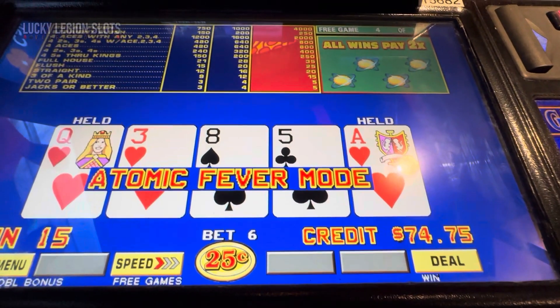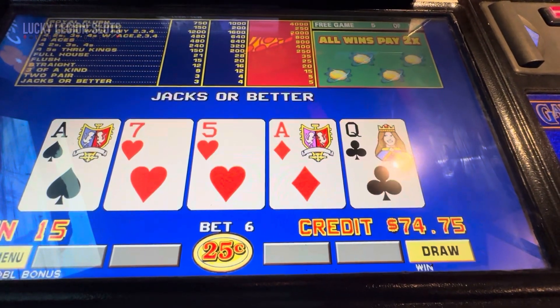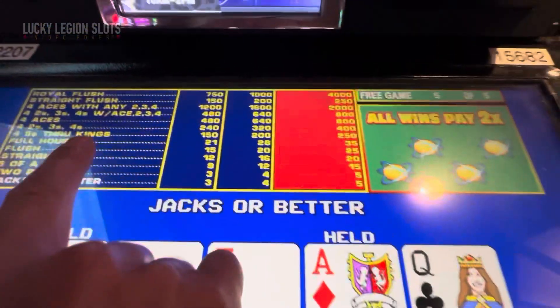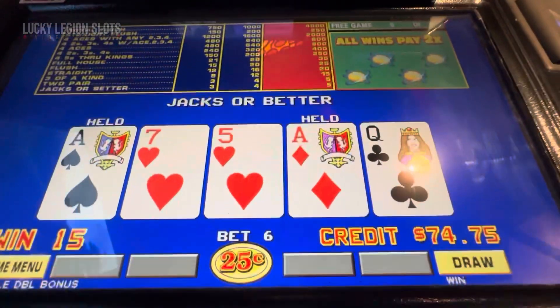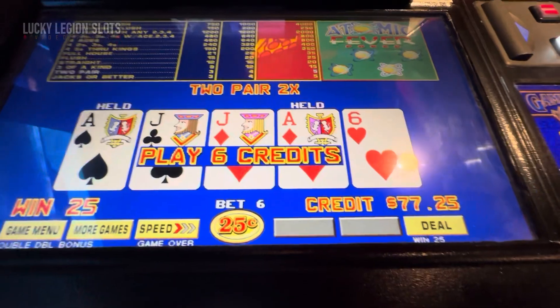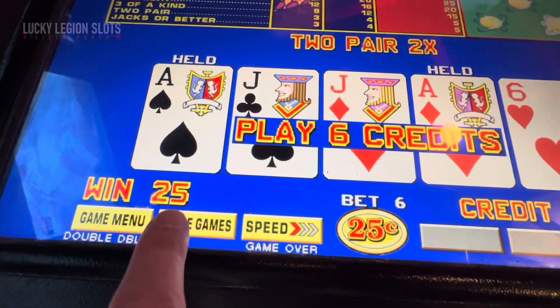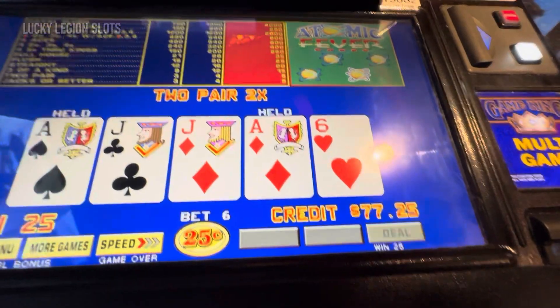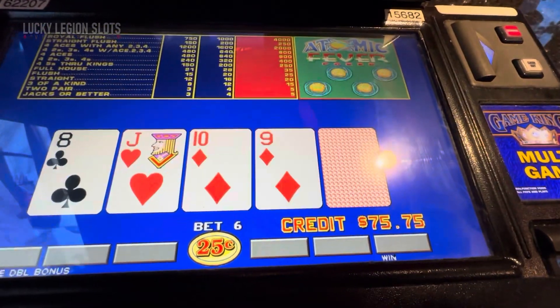This is the last free spin. Let's get some aces — it would be nice to get four aces with a kicker for 2000 credits. Oh, and it was only 25 credits. I don't know how I feel about that, but we saw the bonus.